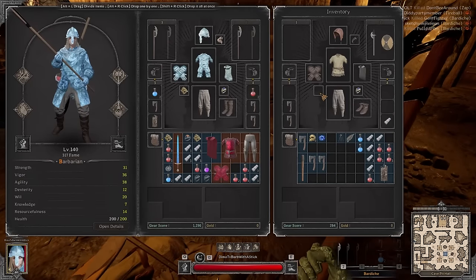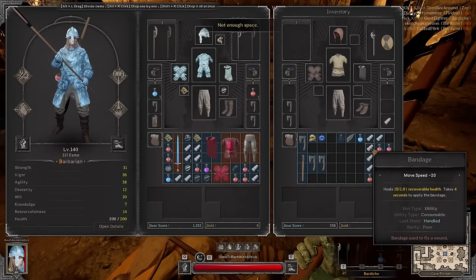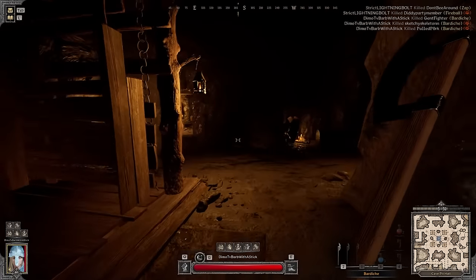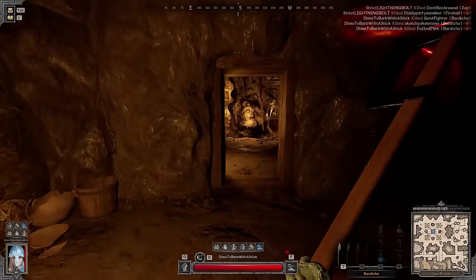Nice — legendary. Not bad. That leather cap is really good, I'm gonna be honest. Definitely not bad. Just gotta find a way out and extract without getting our ass kicked. There are no rats here — I think we're good. Let's just go extract.